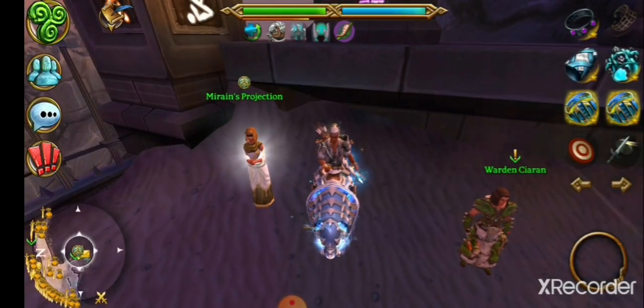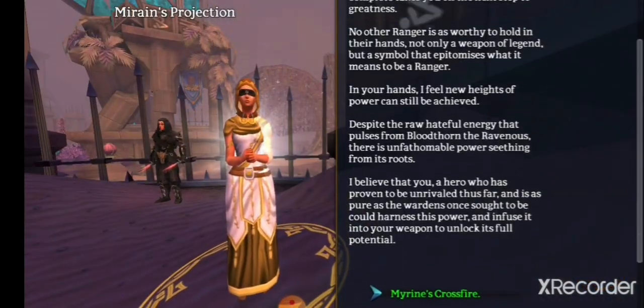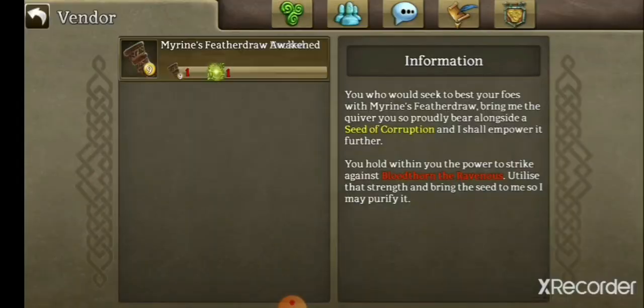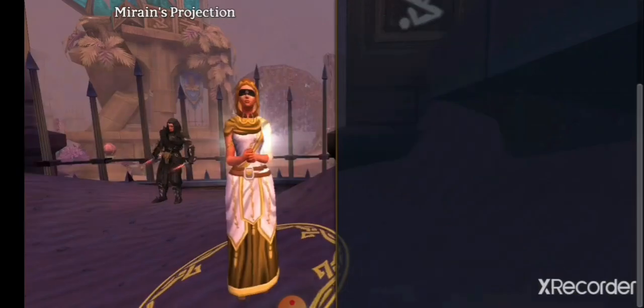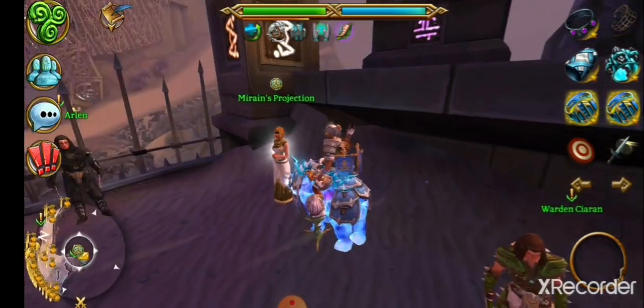The CG quiver is obtained when you're level 200 and have Tier 3 Lich. You talk to the NPC there which starts your quest, and you get these from a weekly quest.